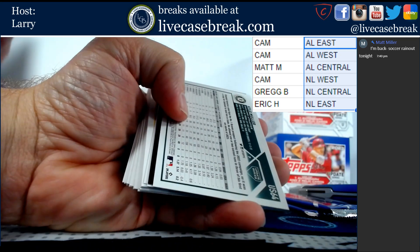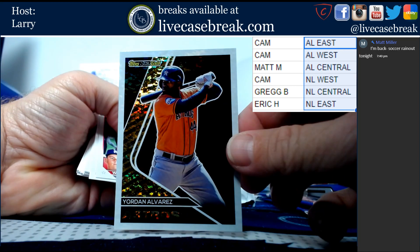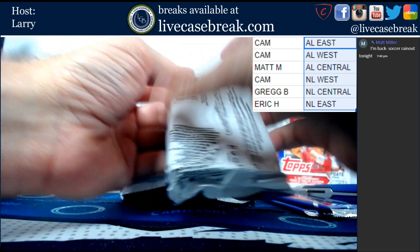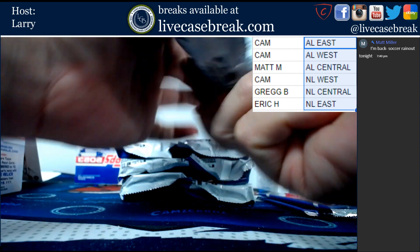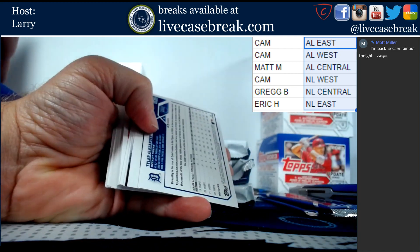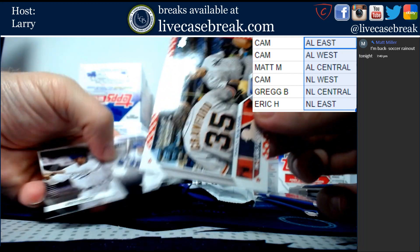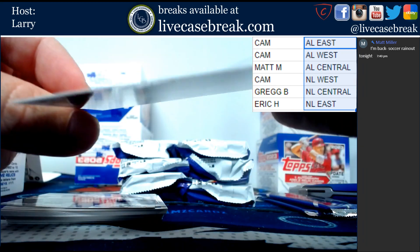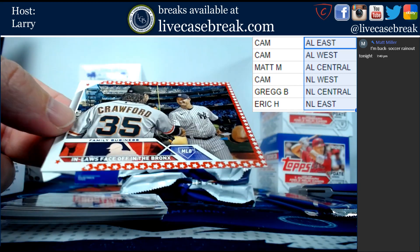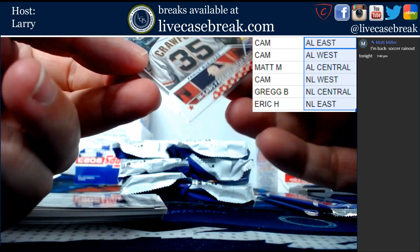We've got Kyle Muller gold foil board. We've got Black Gold Yordan Alvarez. Tyler Alexander gold foil board. That has 76 combos - Independence Day, Crawford and Garrett Cole. And again, I believe we have both divisions, so we do not have to randomize it. They're in-laws, apparently.